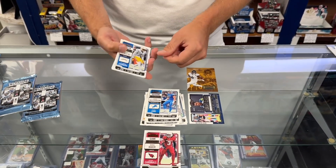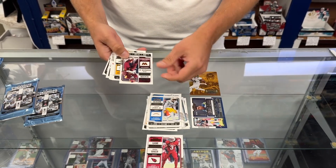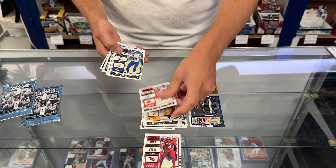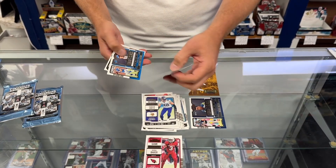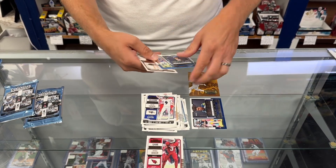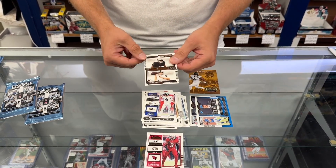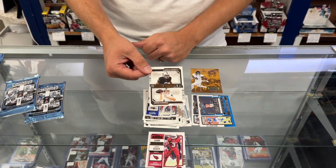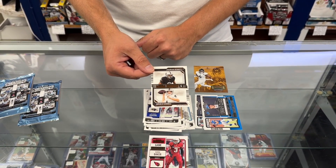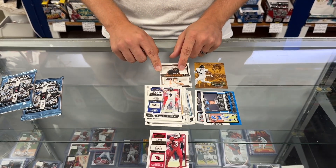Only a five-pack this year; I think they were six last year. We've got Derwin James, Brian Robinson, Kenny Pickett, Miles Garrett, Harrison Smith, Justin Tucker. There's a draft class of Matthew Stafford. And they've always had these dual rookie cards — that's Aiden O'Connell and Bennett for the Raiders.